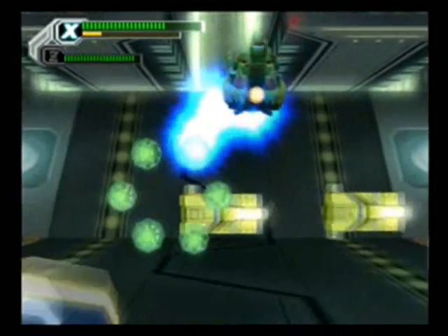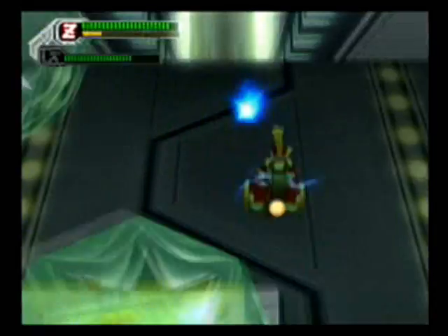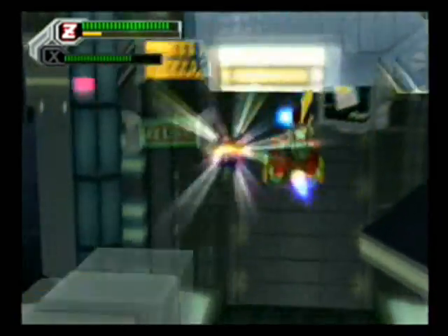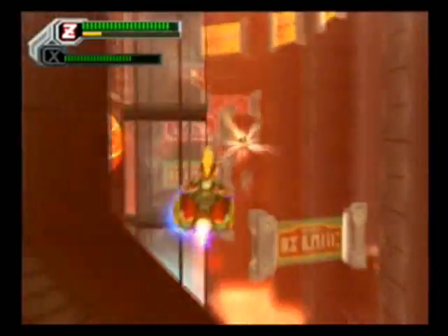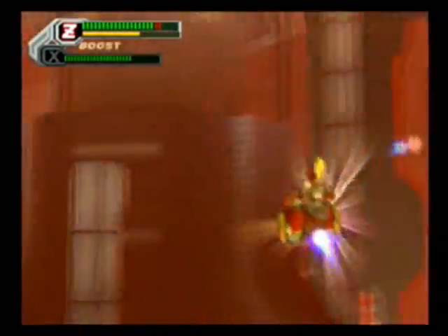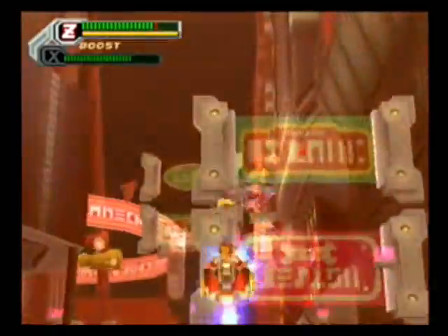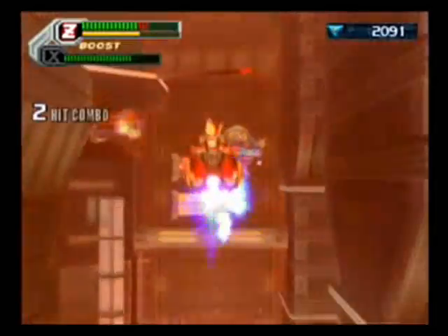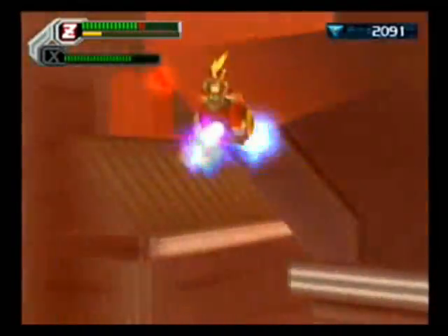It doesn't matter if you bring X, Zero, or Axel — I just like fighting Gigabolt with Zero since it's so easy. I shouldn't have brought X, honestly. X's ability, the crystal wall that raises items out of the ground, is not very good against Gigabolt. And since this guy has worked at Earthrock Trilobite, that's the weapon X would be using.